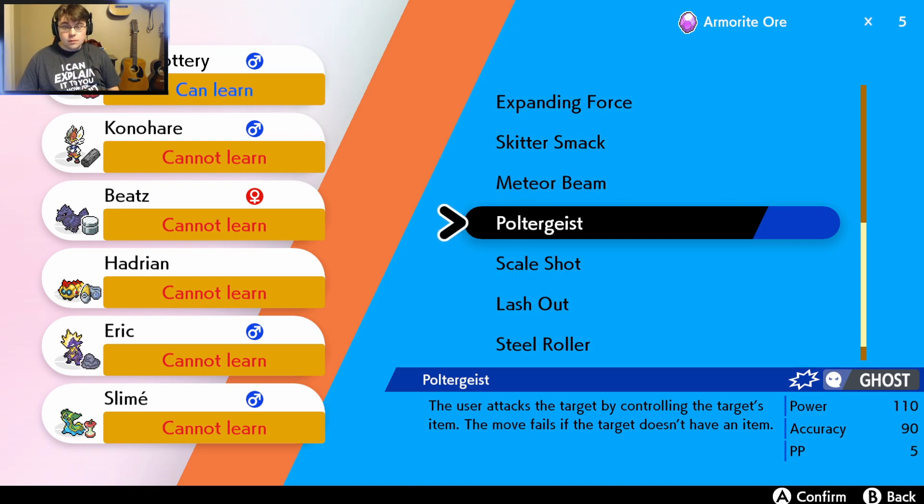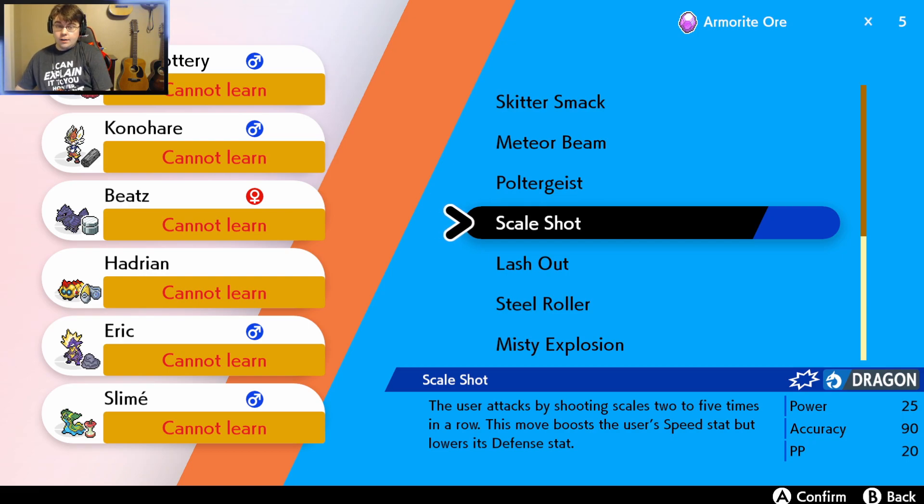Poltergeist: the user attacks the target by controlling the target's item. The move fails if the target doesn't have an item. A Dragon-type move — Scale Shot: the user attacks by shooting scales two to five times in a row. This move boosts the user's Speed stat but lowers its Defense stat. Interesting.